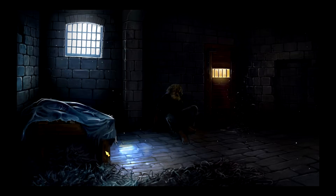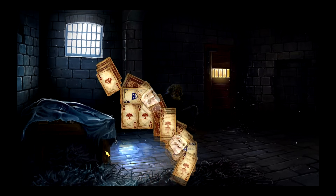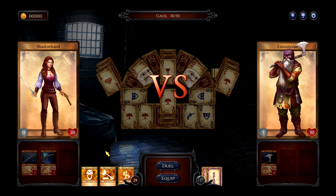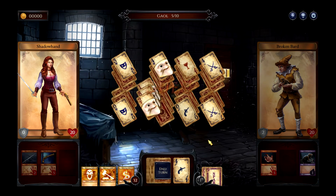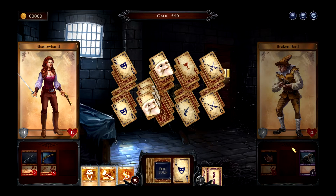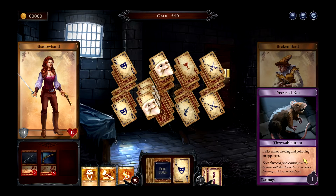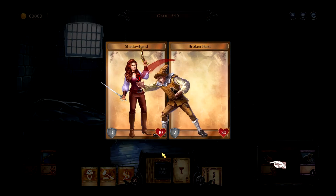At one point in the game — without giving too much plot away — you do end up in jail, and there are a couple of different enemies in here. We've added what we call the Broken Bard. He doesn't have any weapons because he's in jail, but he claws you with his dirty fingernails and throws diseased rats at you, which is kind of a bit gross.